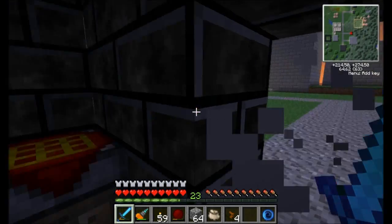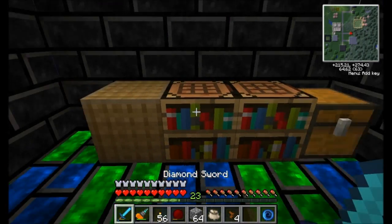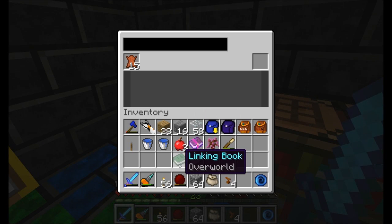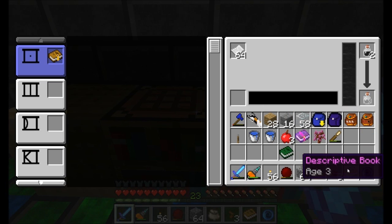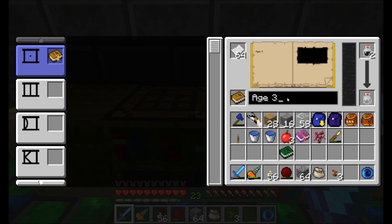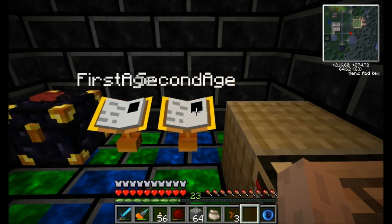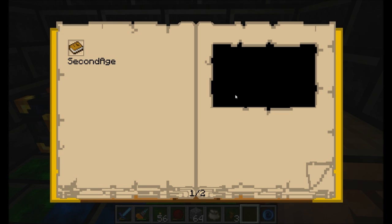I do want to create one more age - just one - and then we gotta wrap up, because we're really running late. So I've got a linking book on me, I've got my emergency rations. I'm going to create a new descriptive book and just pop it down here. If you want to name your book after you've done so, it's real easy - just take your descriptive book, which is now named age three, and you can change it to second age. Nice. I got my first age, I got my second age - let's see how cool this place is. Alright, so traveling to a new age - double check you've got a linking book in your inventory - and let's go check it out.